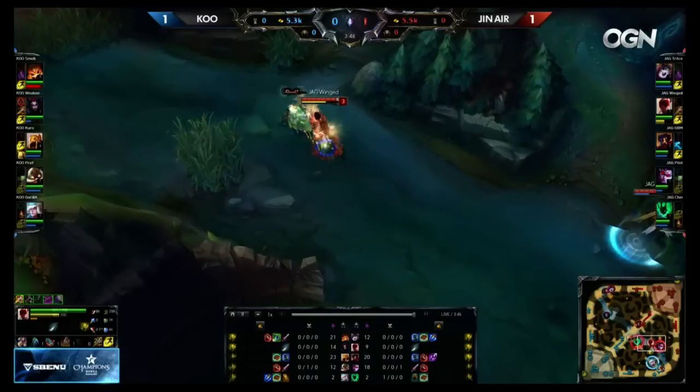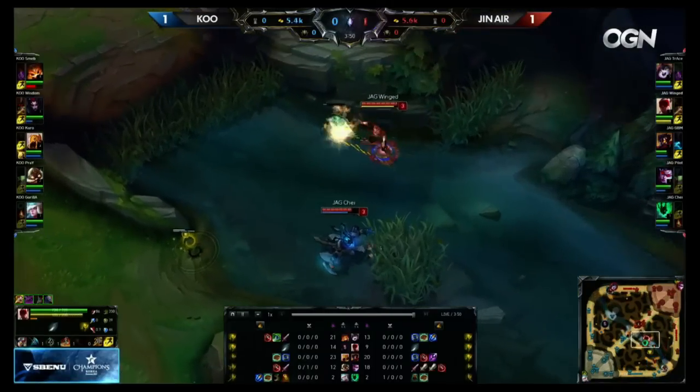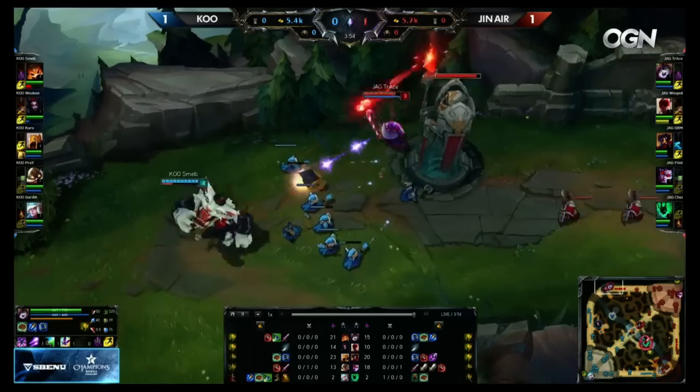Good scene with the ward though. Meanwhile, winged in the bottom lane, just taking out that Rift Scuttler while in river really. In river lane. It is a lane. It is.